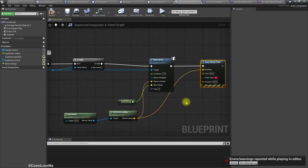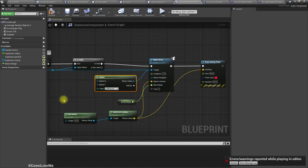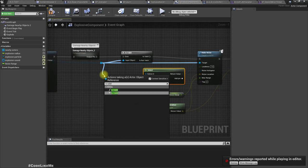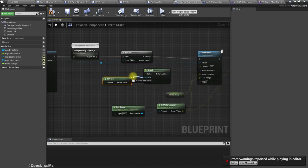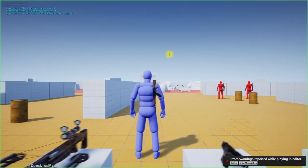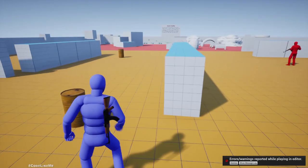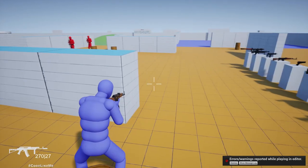Let's add an Is Valid node and check the validity of the 'exploded by' reference. If valid, we can use it. If not, we can use the other path — so we can use only one Make Noise node. Is Valid: if true, connect the exploded by reference; if false, use the other input. Let's test. That sound without a shooter is not heard. That sound with a shooter is heard. Also what about a grenade? Grenade is also heard.